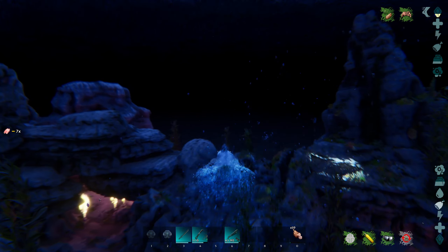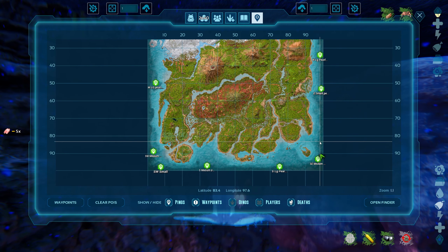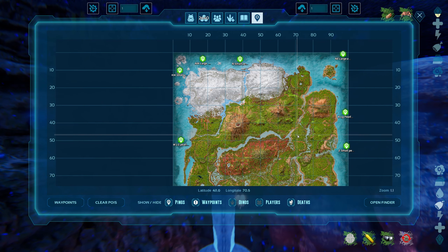In this video we're going to be showing you the location of all 12 underwater resource caves. We'll be showing you them by coordinates, showing you the areas outside of the cave entrances so that you can more easily find them. We'll show you the areas inside of the caves so that you can see what they are like and know what resources are available, as well as which caves have explorer's notes.